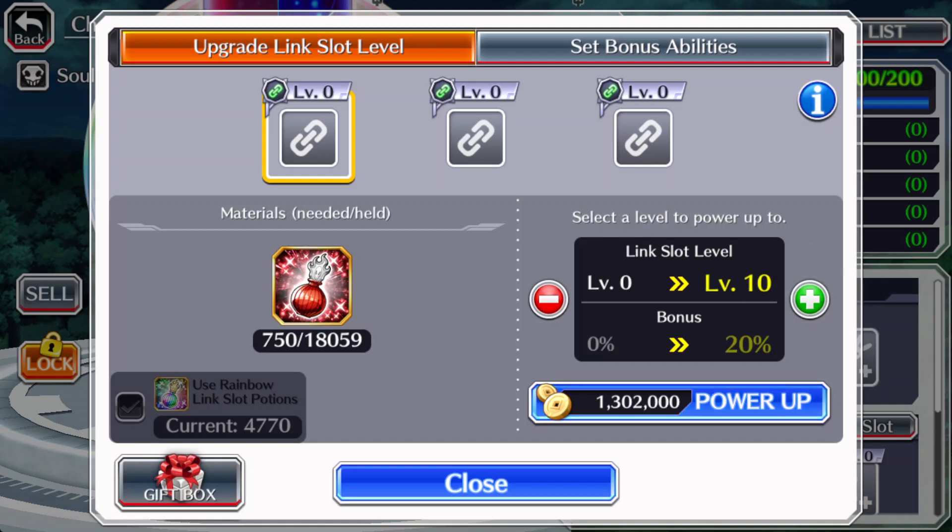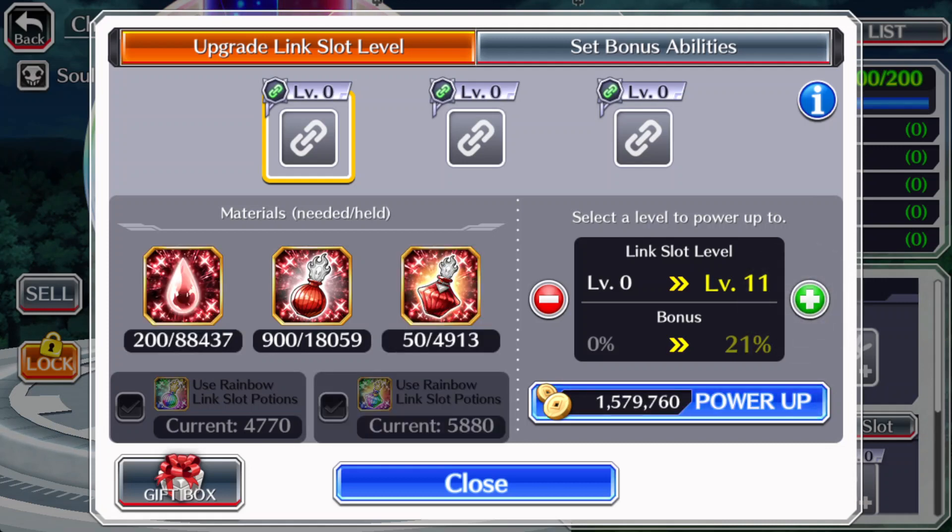Up till T10, it's just those normal potions needed. At T10 to T15 or T20, you need droplets and super potions too. For droplets, from T10 to T20 you need around 2,500 per slot — so 2,500 times three, that's 7,500. In total: 8,250 normal pots, 7,500 droplets per slot, and 1,000 super potions per slot to T20 a character.